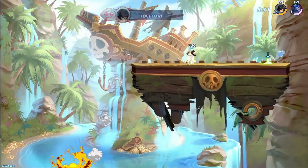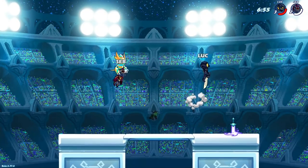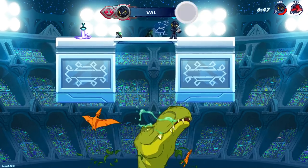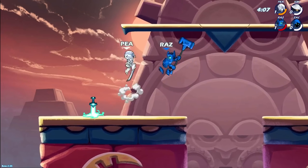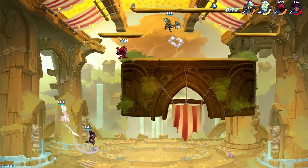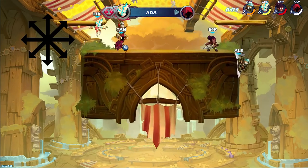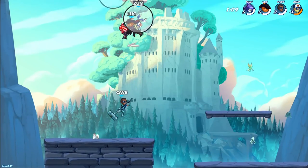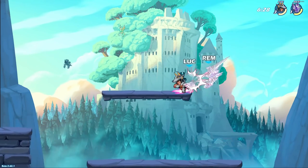Now let's go over some disadvantages for keyboard. First, depending on your keyboard, it's loud to play on — the keyboard clicks, and you hear it in streams, YouTube videos, or even playing at a friend's house. Also, it's harder to aim when throwing an item on the keyboard. Brawlhalla uses an eight-directional aiming system, and with a controller I find it easier to aim thrown items using a thumbstick than using four direction buttons on a keyboard.